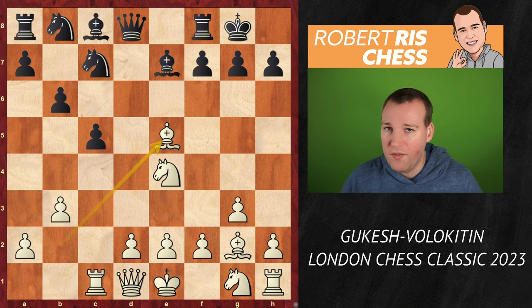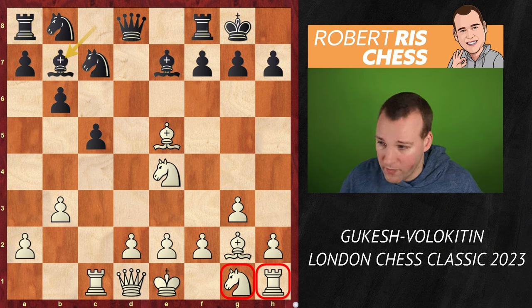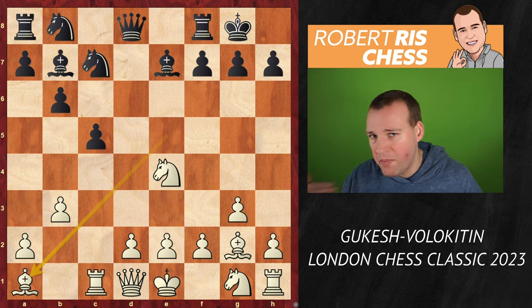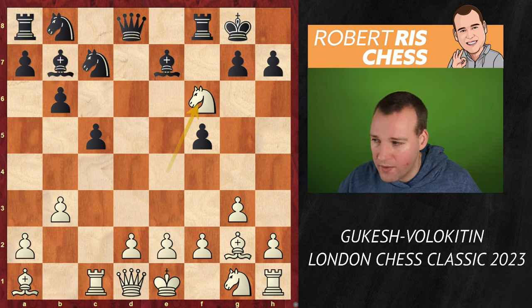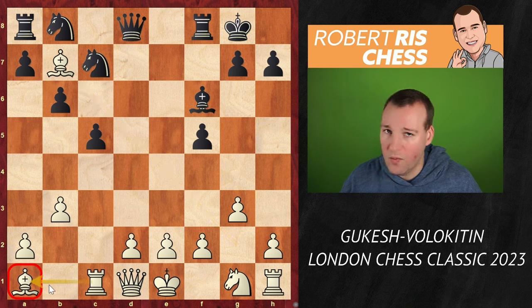The move b6 is played, which looks very shaky. There are possible ideas for white to look for a discovered attack against the rook, but the good news for black is that the knight on c7 still protects the rook, so it's not really easy for white to win material. But white can take the pawn on e5, which was played by Gukesh. Even though black has given up this pawn, his position is not too bad, because bishop b7 is played and black is about to complete development, whereas white is consuming a lot of time with his minor pieces in the center, delaying kingside development.